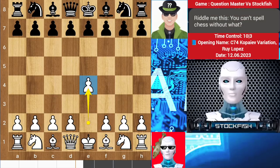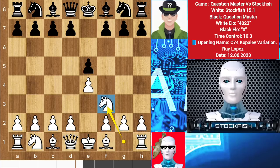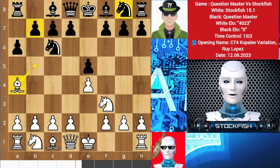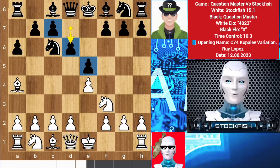I started the game with e4, we have e5. I thought I could go for f4 but I prefer to play knight f3. We have the very well-known opening, Ruy Lopez — nothing special here, the Morphy variation of Ruy. Question master played d6, the second top move of this opening, which is called the Steinitz defense.